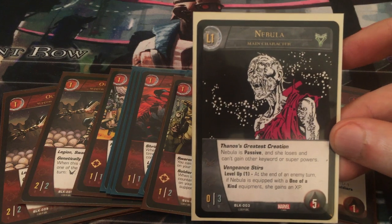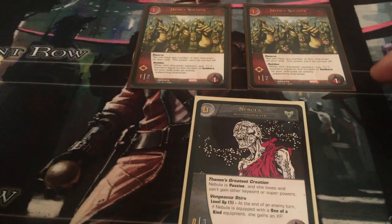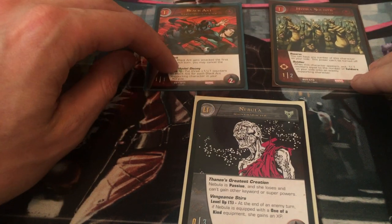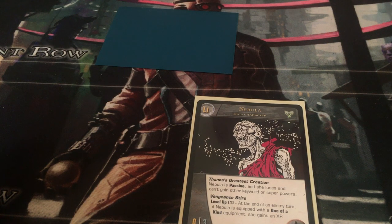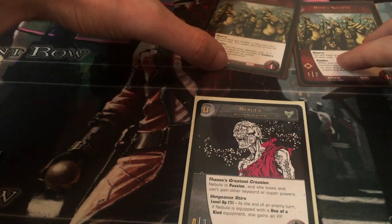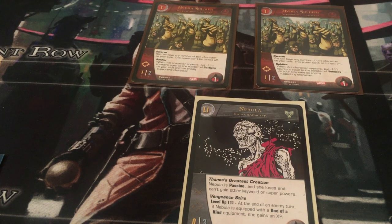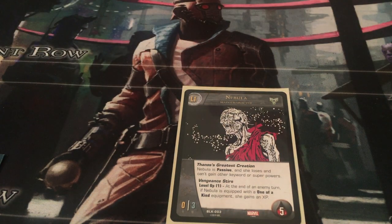You want to make sure your hand is full of one-cost characters — at least two by the time you hit turn four — so you can put them out in front of Nebula. You want Hydra Soldiers protecting Nebula so your opponent has to go through them first, or you want a Hydra Soldier and Black Ant out, because then Black Ant can Shrink to waste an attack. Then Black Ant gets stunned, they take out your Hydra Soldier, and there's no one left to attack Nebula, and then you've leveled up. Soldiers are nice because two soldiers put three minus one, minus one counters on an enemy — maybe enough to stun one of their characters.